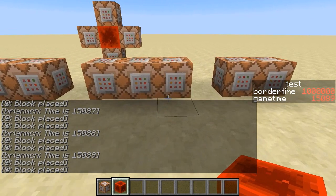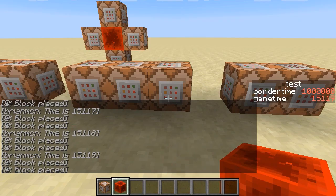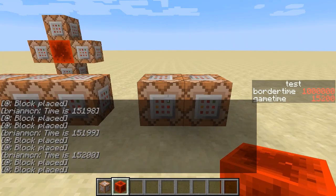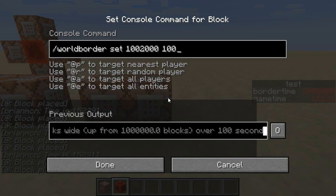However, they have recently added another command, `world border get`, which allows you to query the size of the world border. There are also world border commands which allow you not only to set the world border, but to set it so that it changes over time. This is going to set the world border to move out 2000 blocks over the next 100 seconds.